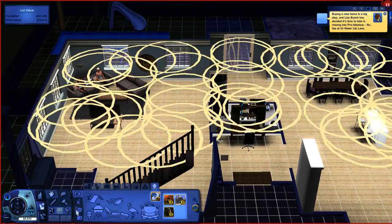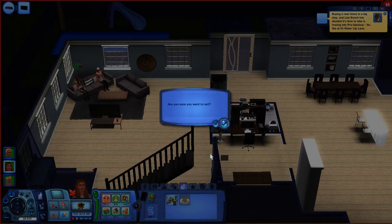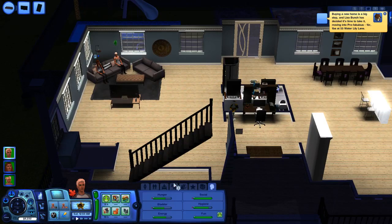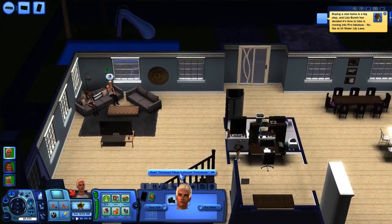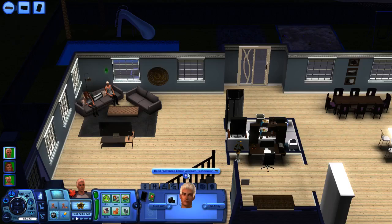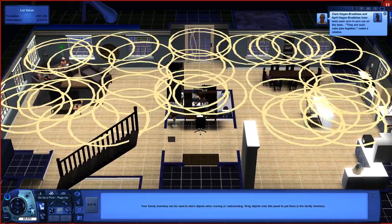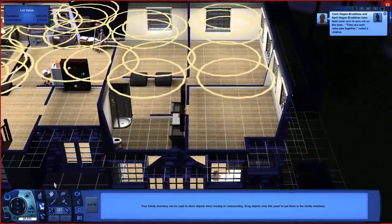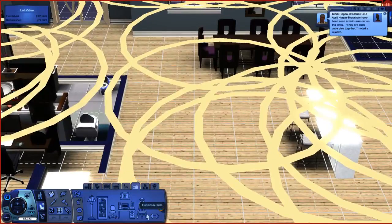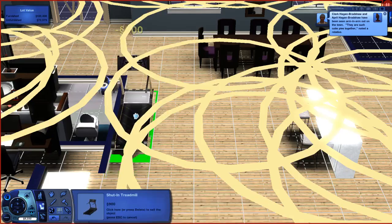I want to know if we have anything in our family inventory. Nope. She has some gross things in her inventory so let's just get rid of that. One thing I never put is like little workout stuff — that could take up some good space. I'll put a little treadmill here. Perfect.